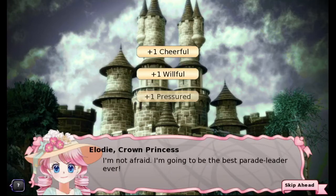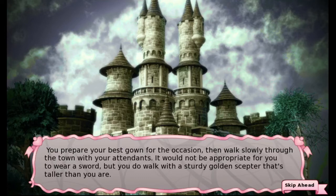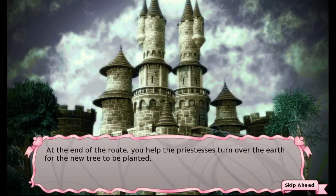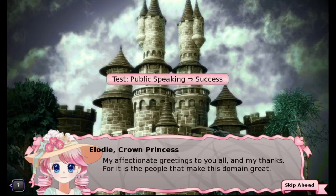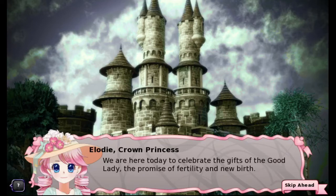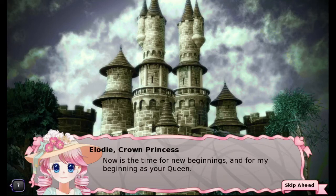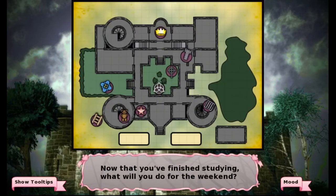I will parade and make a speech. I'm not afraid — I'm going to be the best parade leader. Oh no, we failed a bunch of tests. "You helped the priestesses turn over the earth for the new tree to be planted. After the blessings are read, you hold up your hands and call for silence so that you can speak." Alright, this is what we've been training for. Oh — public speaking, success! "My affectionate greetings to you all and my thanks, for it is the people that make this domain great. We are here today to celebrate the gifts of the good lady, the promise of fertility and new birth. Winter always comes, but winter is followed by spring. Each of us faces hardships, but we grow back stronger than ever. Now is the time for new beginnings and for my beginning as your queen." "Your words are met with great applause." Hell yes. The procession regroups to return to the castle. And we didn't die — that's awesome.